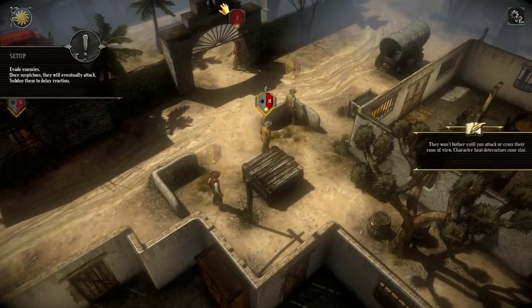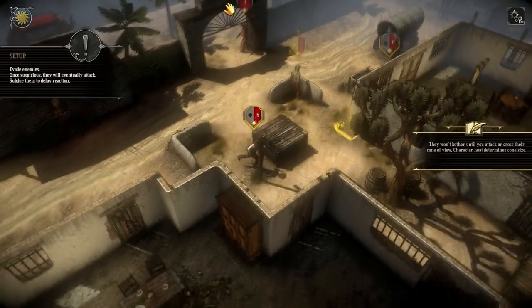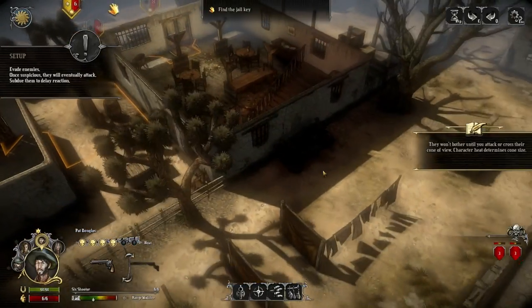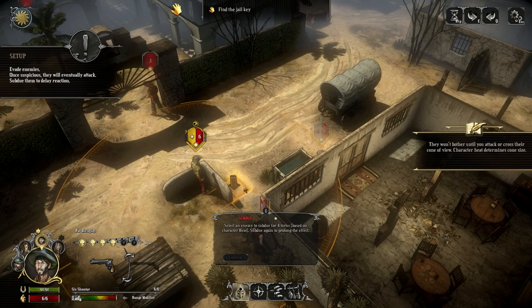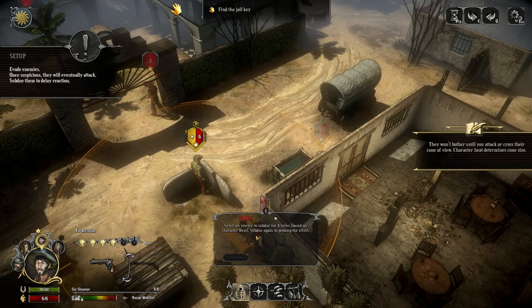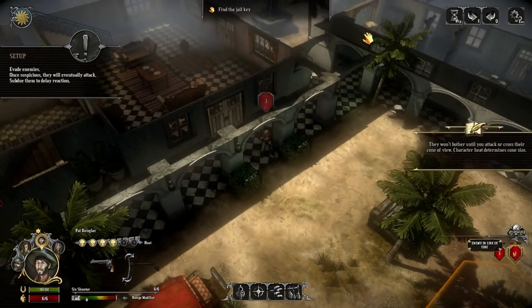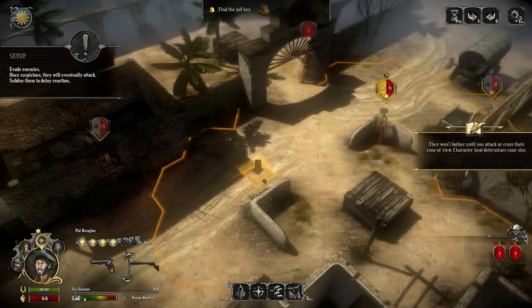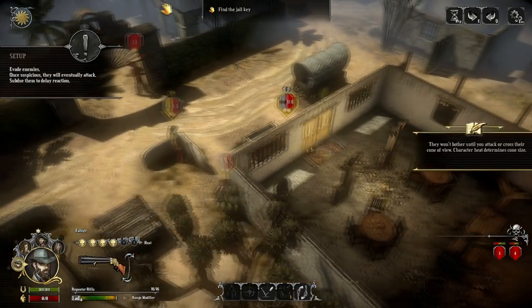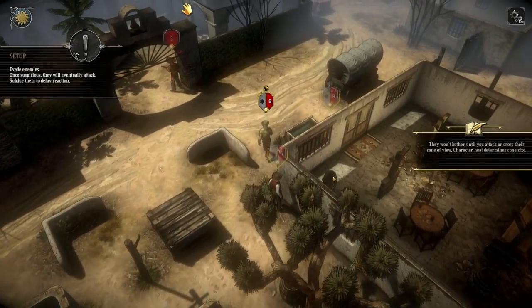Let's go over here — I probably shouldn't walk in front of that window, but I've done it; it's too late now. I should keep looking if I see any more enemies. Oh, I actually have seen another enemy. Subdue — selecting me to subdue for four turns. Based on character, subdue again to prolong the effect. I want to see where the other guy is. His cone is very small — it's based on heat, which is four. They're all four. I thought I had someone at three but I don't.